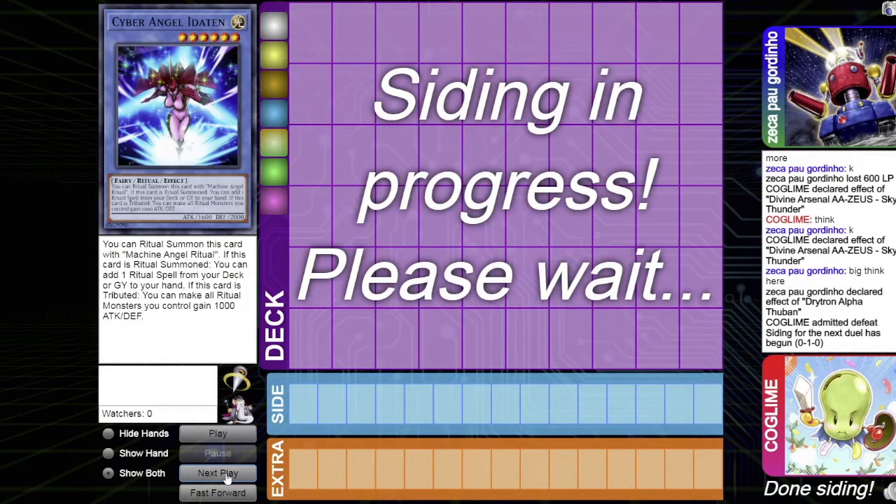In hindsight, the Zeus play was the correct call — if the card on field was left alive, Drytron would just generate advantage. Either way, it was a tough spot. The opponent happened to be one of the few Drytron players running Beta in their deck, which is uncommon. That's just how it goes.